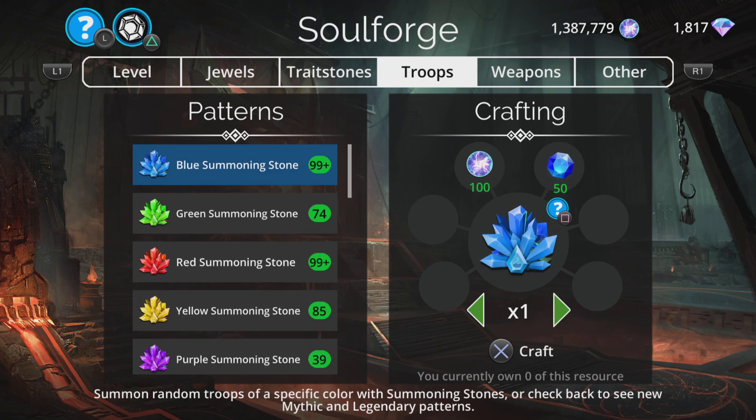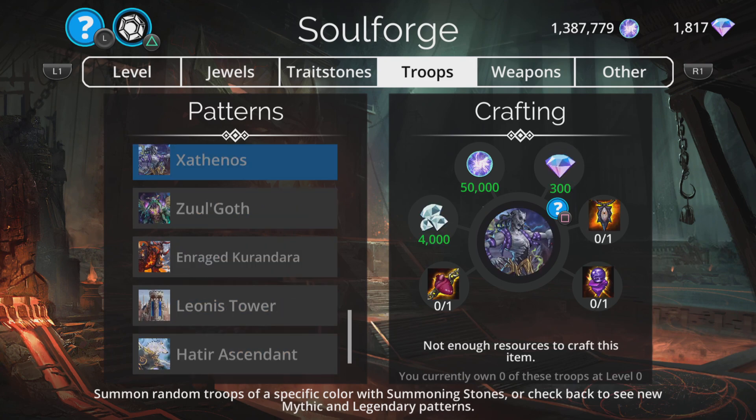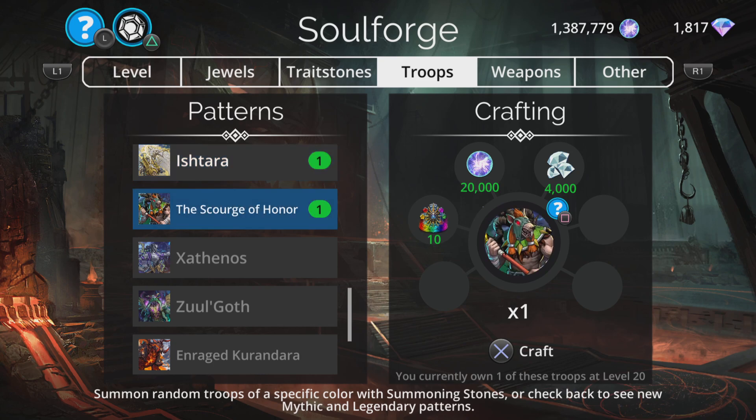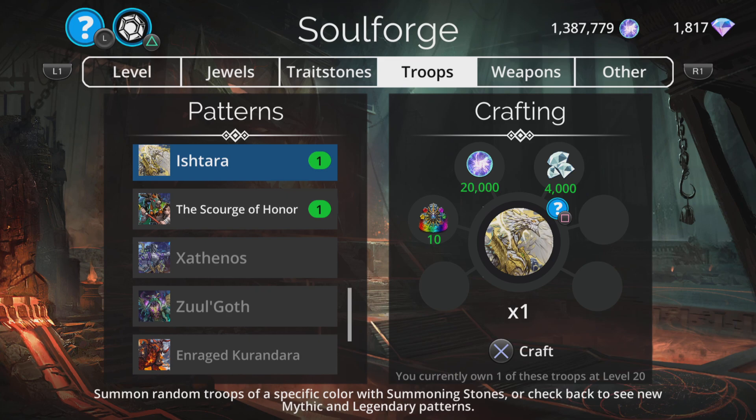Now the more exciting part — let's look at the troops. Scroll Reborn, Hataya, Tawa, Envejka, and Dara are all in here all the time and are covered in previous Soulforge reviews, so go check those out if you haven't already. Now let's take a look at the Mythics first.